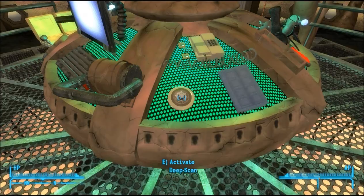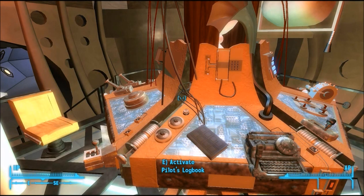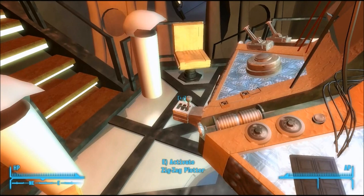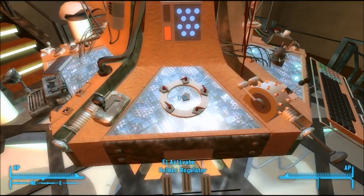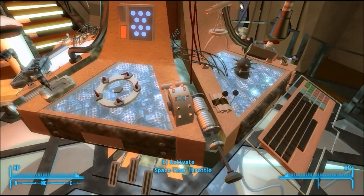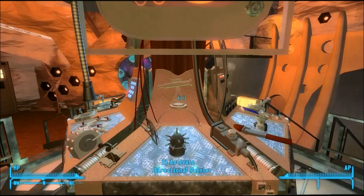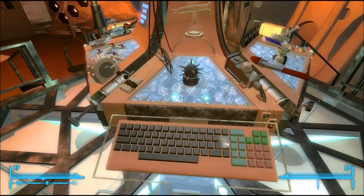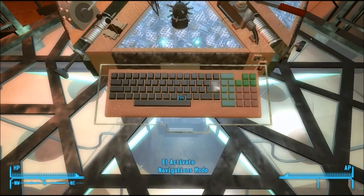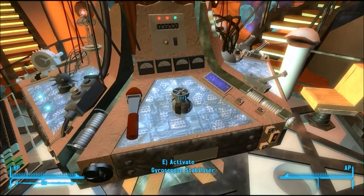Deep scan is located here on the coral theme. Here is a short list of things you need to remember for flight: one, your zig zag plotter; two, your vortex loop; three, your helmet regulator; four, your space time throttle; five, your time rotor handbrake; six, your directional pointer; seven, your atomic accelerator; eight, your navigations mode; nine, your lockdown mechanism; and ten, your gyroscopic stabiliser.